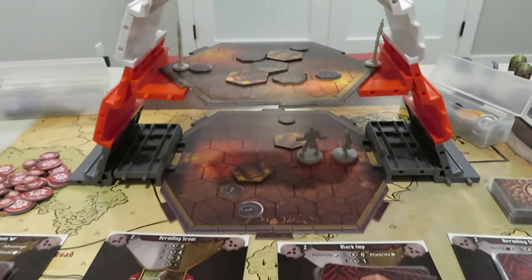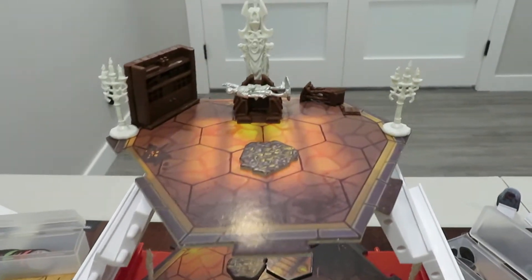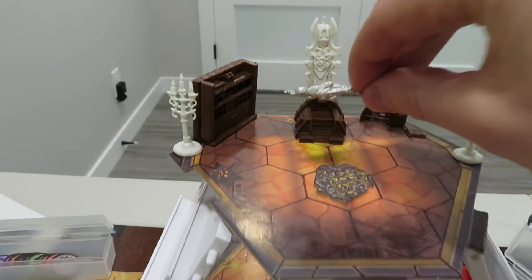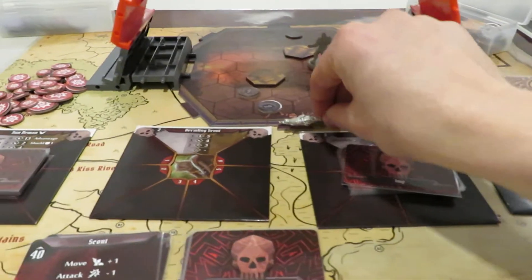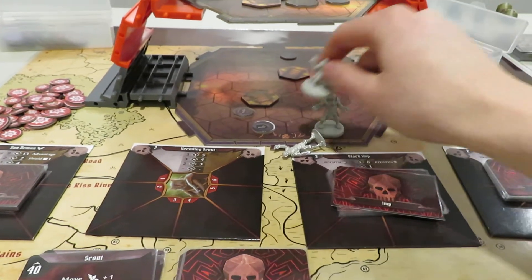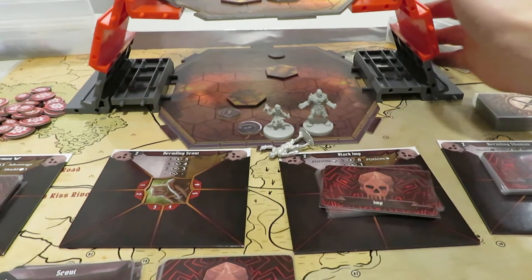We have successfully completed the Sun Spire temple. Did we leave Drill by accident up top on this altar? We should probably bring him down — and the heroes have come out of the game and out of the temple, heroically bringing Drill to safety.